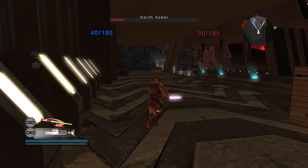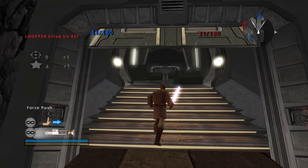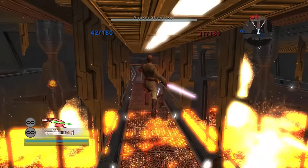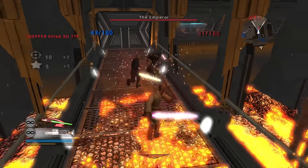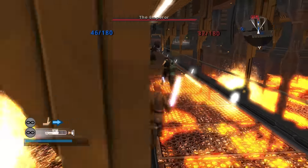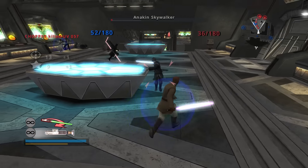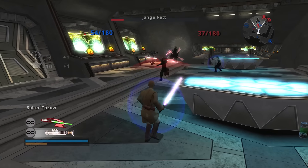Coming up next, we have Samuel L. Jackson — Mace Windu. You knew he was going to be high tier no matter what. The thing that makes him so excellent is not really his labeled moveset — he can force push and use his saber throw — but the ability not labeled on the box: his ground slam. If you jump in the air and press your attack button, you come down fast with a big AoE effect. This can one-shot just about any troop and is amazing for getting around blocking enemies. The Emperor can do this as well, but it works better on Mace Windu. This move is stupid — it doesn't even tell you it can do that. He's a very solid, pretty high tier hero.